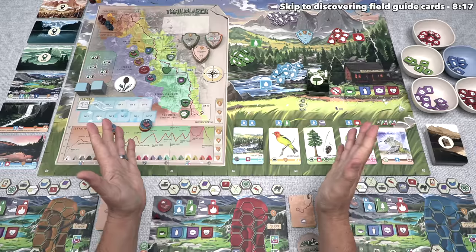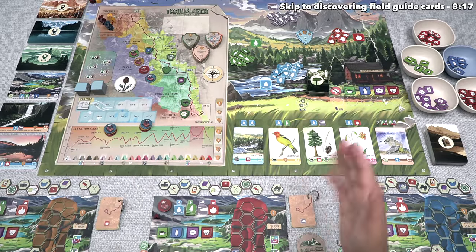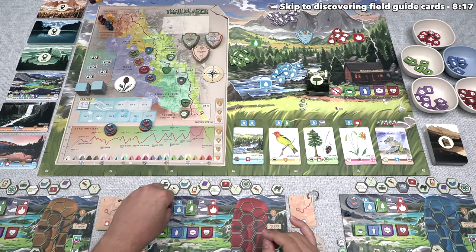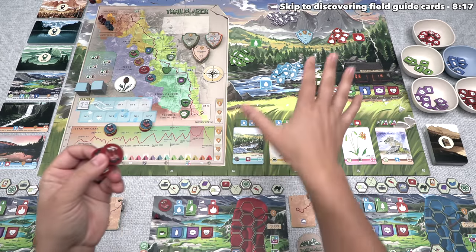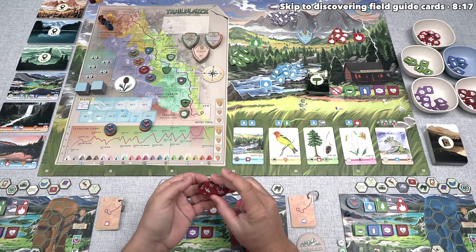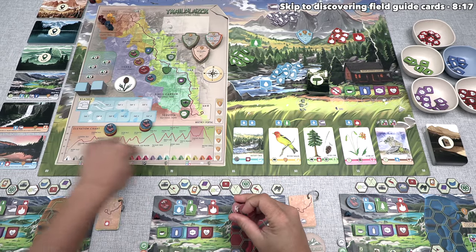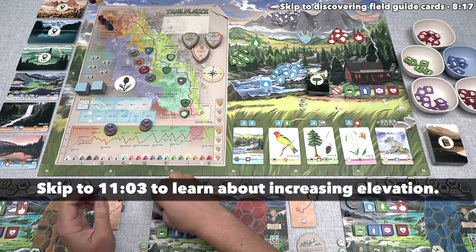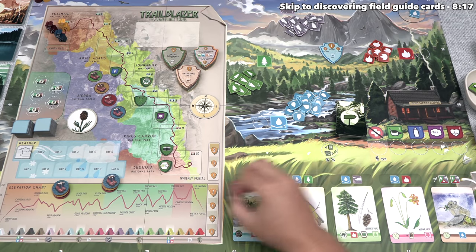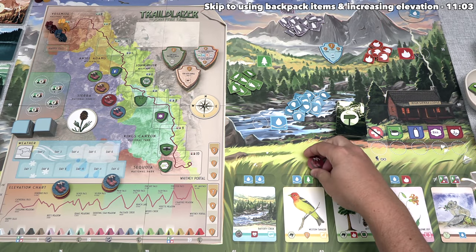Now we can move into the daytime phase, where most of the gameplay actually happens. We perform this phase in clockwise order, so that means we can start things off. On your turn during the daytime phase, you have to place one of your track tokens down onto a valid spot on the board, and you then immediately perform that specific area's ability. Each player starts with three of these tokens, and we can gain more of them as we increase our elevation.